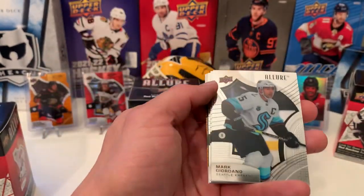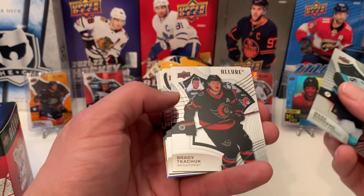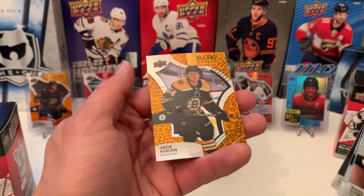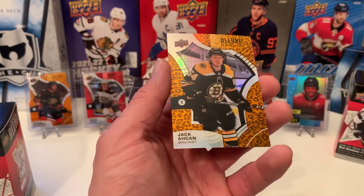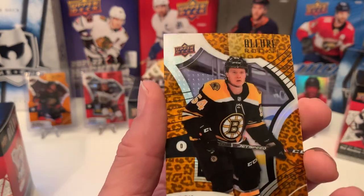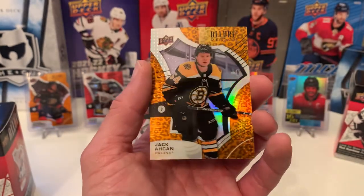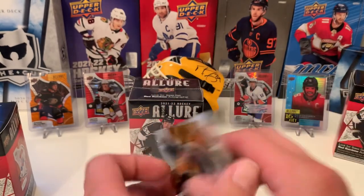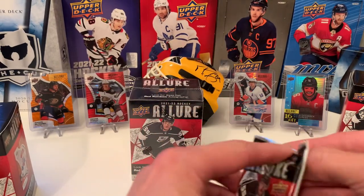We have Mark Giordano, Brady Tkachuk, Braden Point, Tim Stutzle, Victor Olsen on the Black Rainbow. And then Jack Akcan on the Bruins — there's the Leopard. Pretty cool looking, kind of a color match for Boston there. Awesome.